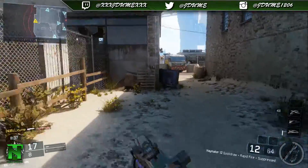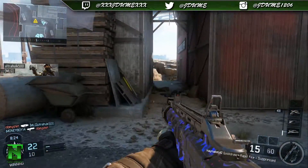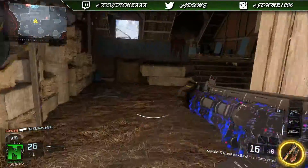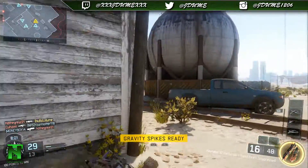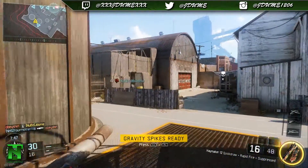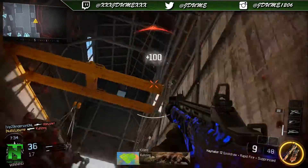Warfighter KIA. UAV inbound. Dropped Speed. Friendly UAV inbound. Outrider KIA.